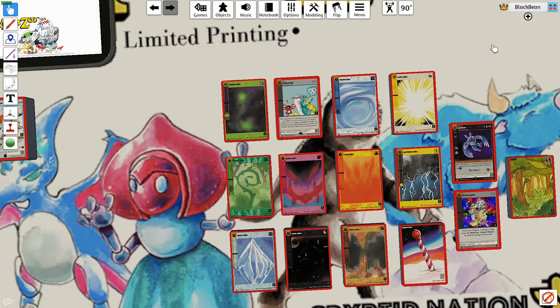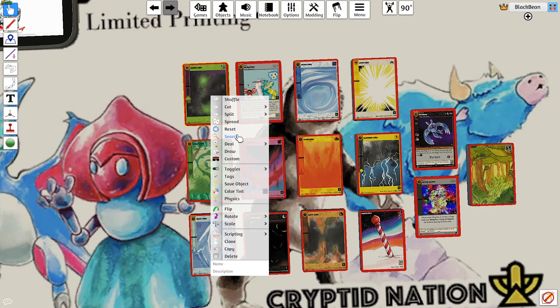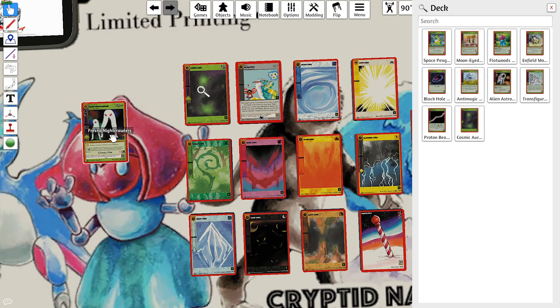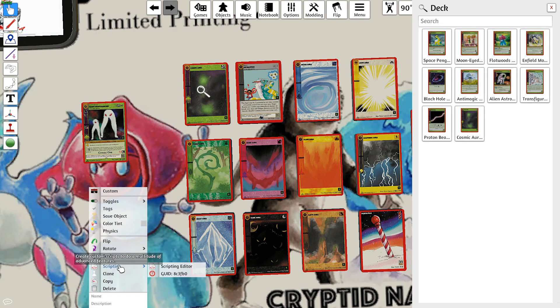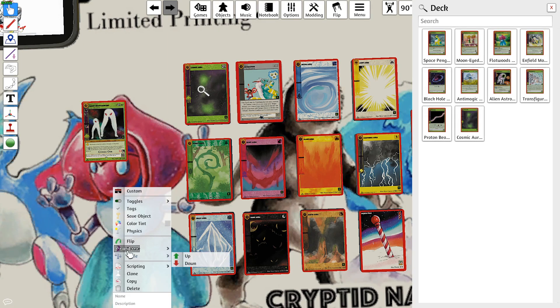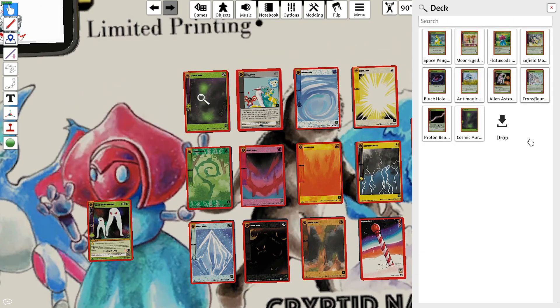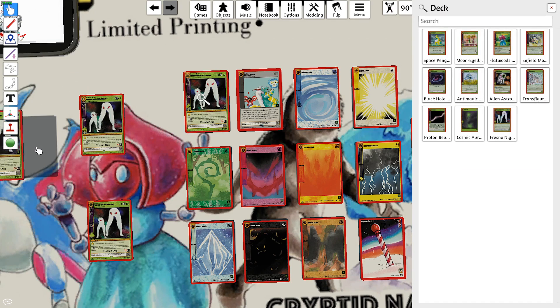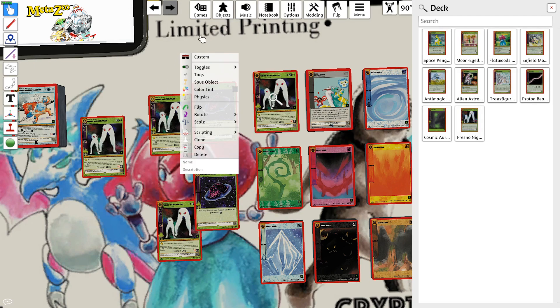So let's say I want to get Preston Nightcrawlers — I just find the card and take it out. There's only one of each card in these deck piles, so if you want two copies, take out the card, then either Control+C and Control+V to copy and paste, or just press the clone button. Same thing with Black Hole Shard — take it out, copy it with Control+V or the clone button. That's all you have to do — very easy.